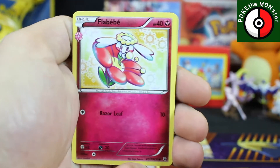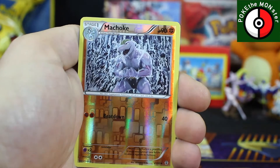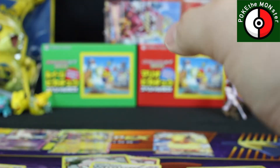We've got a Flabébé, Haunter, Cloyster, Machoke. Reverse hollow — our Radiant Collection is an Altaria, and our rare card is a non-holo Dugtrio.